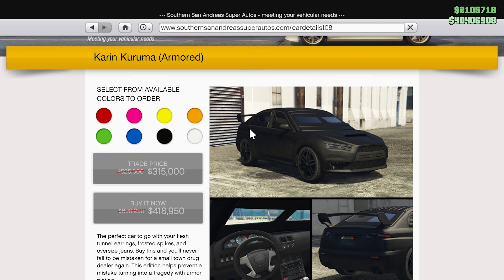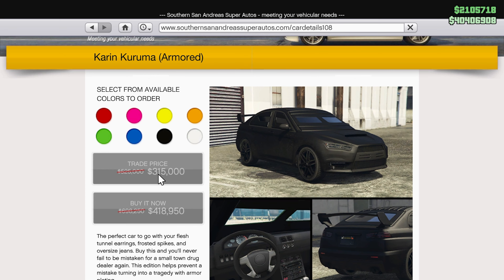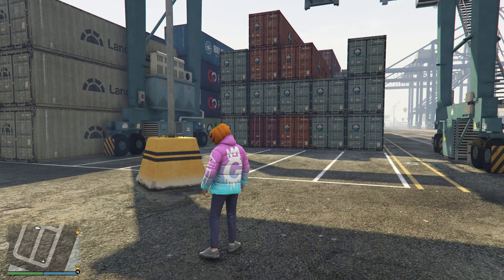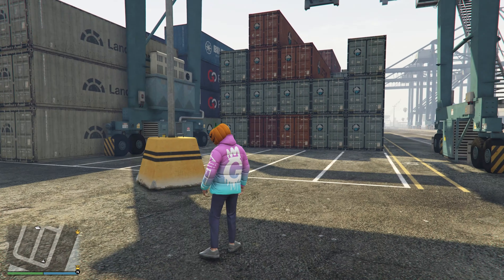In Warstock Cash and Carry we have the Turreted Limo — 1.6 million typically, on sale for 990,000 for the rest of today and tomorrow. And one I almost forgot: the Karin Kuruma, the armored Kuruma. This is an incredible vehicle especially for lower-level players. If you're newer to the game and want a great car for missions — specifically like the Last Dose missions — it's typically 698,000, on sale for 418,000 or 315,000 with the trade price. Great car, everyone should own it.